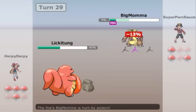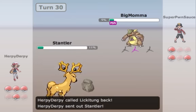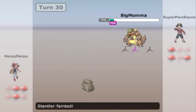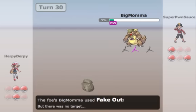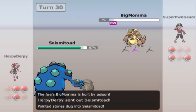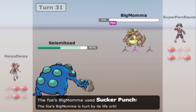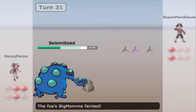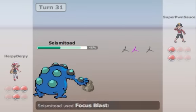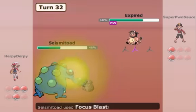Now I switch Stantler in as fodder because Stantler wasn't gonna live anyway, and I want a safe switch. I know the Fake Out is coming and I don't want Lickitung taking any more unnecessary damage. I go into Seismitoad and just go for Focus Blast, because at this point he has Smeargle, Miltank, and Kangaskhan left — and Focus Blast is super effective against all three of them. I can outspeed all of them too, so I just lock myself into Focus Blast. That pretty much ensures me the game, because Miltank isn't really known for being specially bulky, so one Focus Blast should finish it off with relative ease.